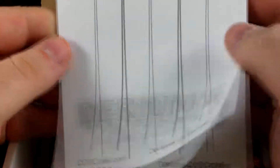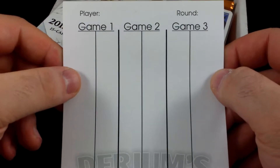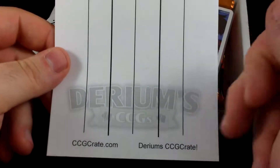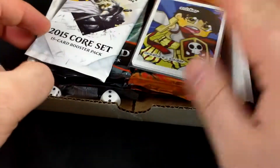Opening it up, we have our usual life pad on the top. Like I said in the last video, they changed the logo so it's not quite so dark and it's towards the bottom, which will make it easier when you're writing on it. So that's pretty good.